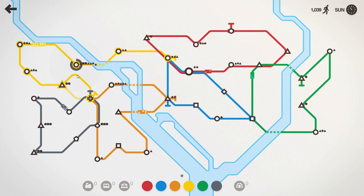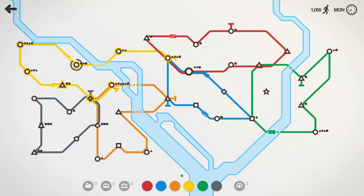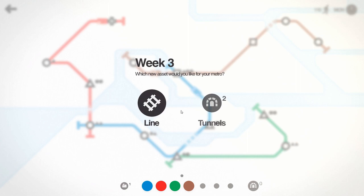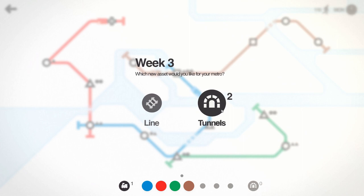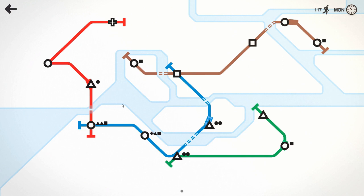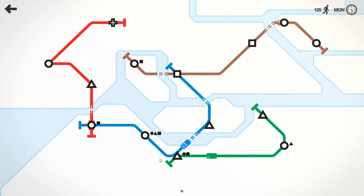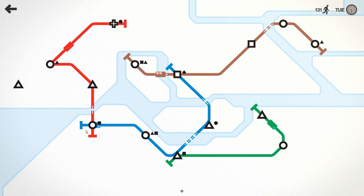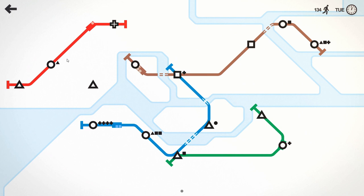Tight coupling is another technique that Mini Metro uses to get more depth out of its small number of systems. Tight coupling describes a system where interaction with one element will ripple out and affect other parts of the system. The upgrades at the end of the week will significantly impact how the player can build the rest of their metro. Perhaps the player should take the tunnels to connect two lines together, or maybe they should take the extra line to take some pressure off another line. Tightly coupled systems ensure that the player needs to consider how one choice will impact the system as a whole, leading to deeper, more interesting decisions overall. Mini Metro's emergent and tightly coupled mechanics work together to create an experience that is easy to learn but difficult to master, which is always the sign of a good game.